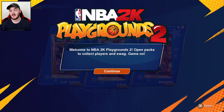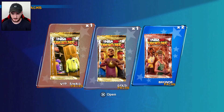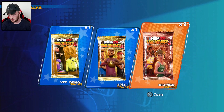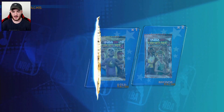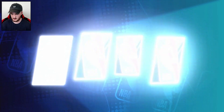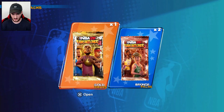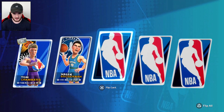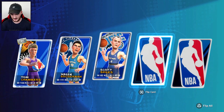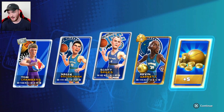Welcome to NBA 2K Playgrounds 2 - open packs to collect players and swag. It looks like we've got some packs to open. These are VIP swag packs, so let's go ahead and open them. We got some swag and a gold pack - hitting triangle to flip. We get Tom Chambers, Wally, Scott, KG - that's a dope pull - and five gold coins.